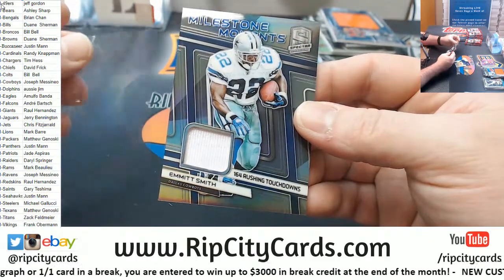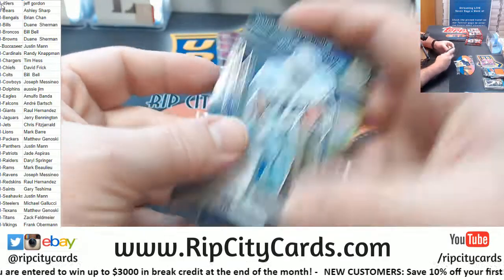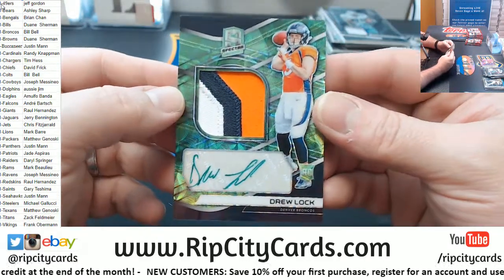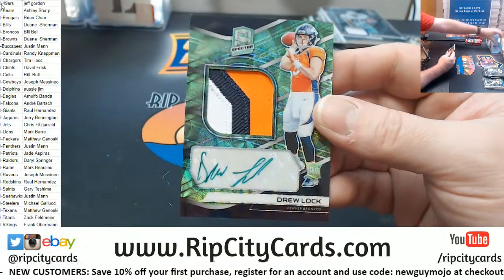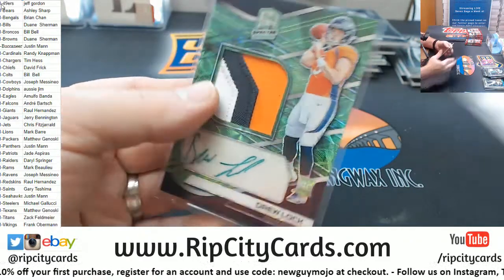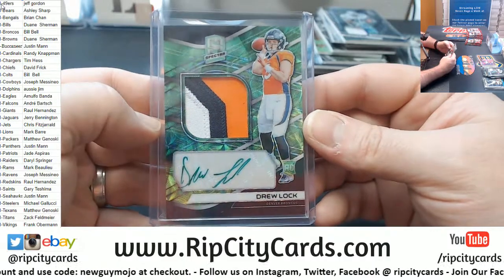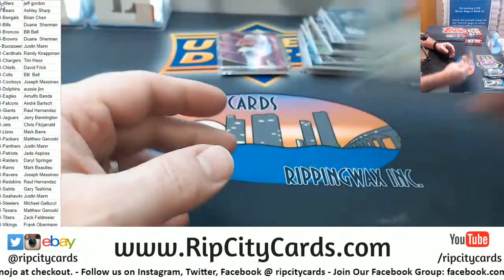To 99 an Emmett Smith for the Cowboys. I'll try and move with some quickness. Emmett Smith to 99. And as we've already seen, Drew Lock three-color to 50 for the Broncos. You get to see your hotness earlier. The Broncos always seem to have very nice stuff.